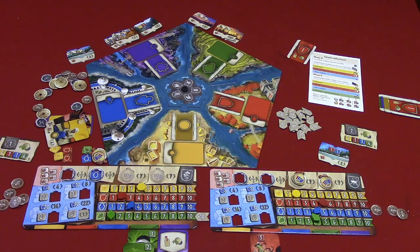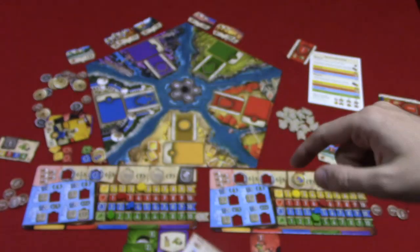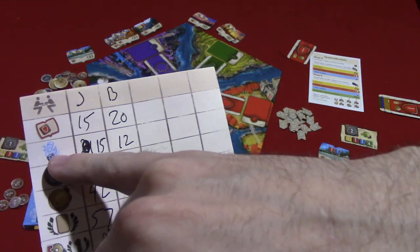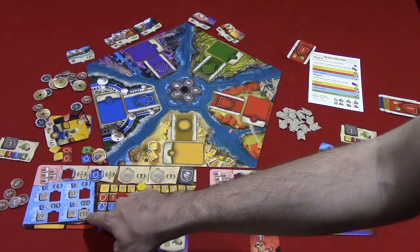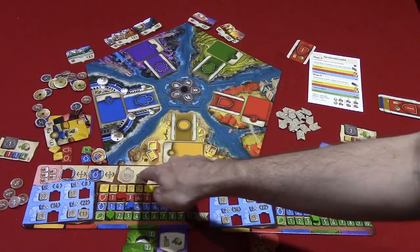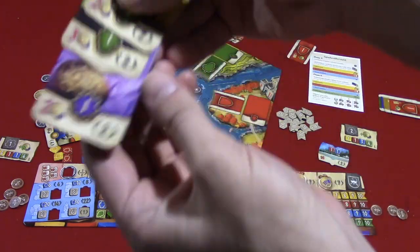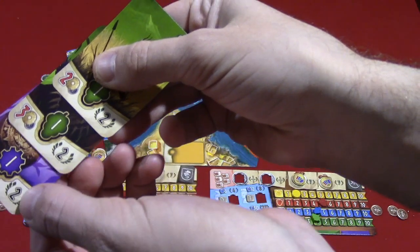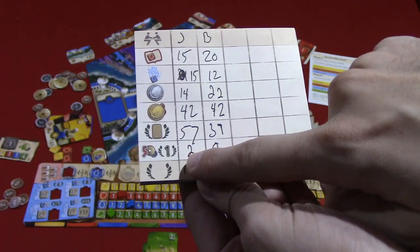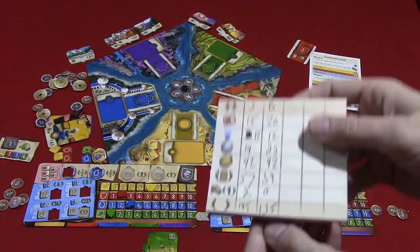Then you go into final scoring. There's a scorepad provided. You score points for colonies conquered — the points printed on the colony tiles. You score for busts carved, including any point tokens placed in them. You score for silver medals based on track advancements and gold medals for full sets of all five card colors. You add up points from cards built over the game, and finally every five money converts to one point, with leftover money serving as a tiebreaker.